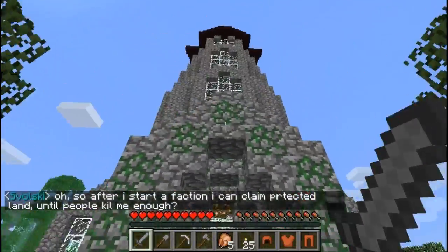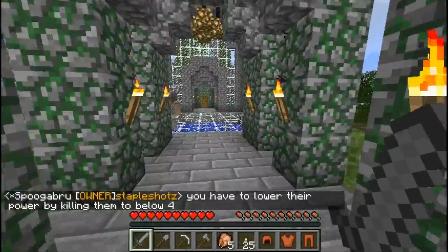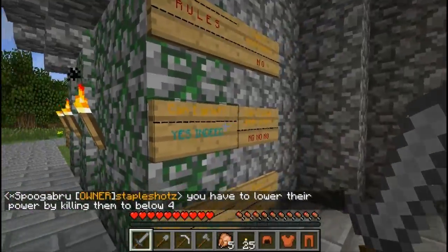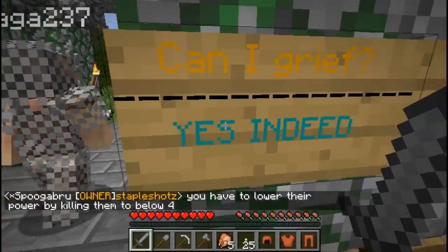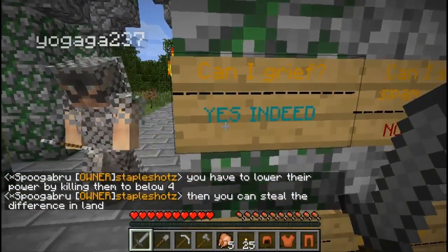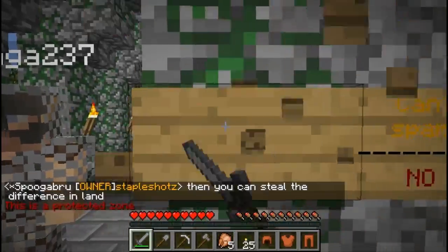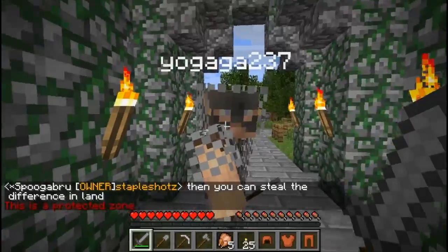The server has a really nice castle — let's say it's a tower. It has some signs which will save as well, even if they're colored. You can download those too. I'm gonna try to grief this sign — nope, there's protection here.